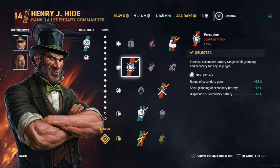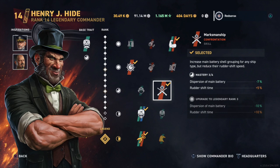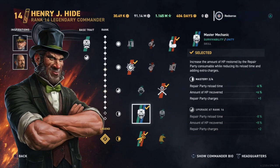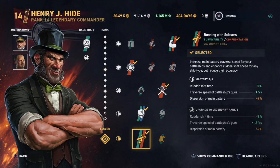In slot two we have Porcupine, because I go for a secondary build on all my German battleships. In slot three we have Marksmanship, which improves gun dispersion but slows our rudder shift time. In our fourth slot we have Master Mechanic, which gives us better repair reload time, more amount recovered, and an extra repair. In our legendary slot we have Running with Scissors, which helps rudder shift time and gun traverse.